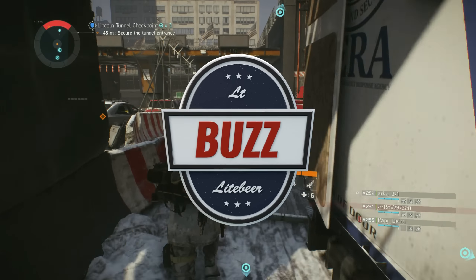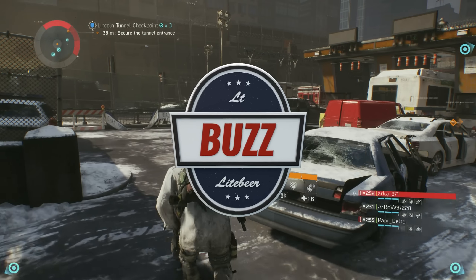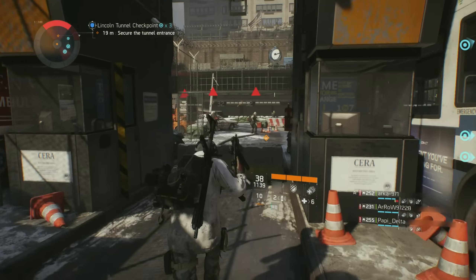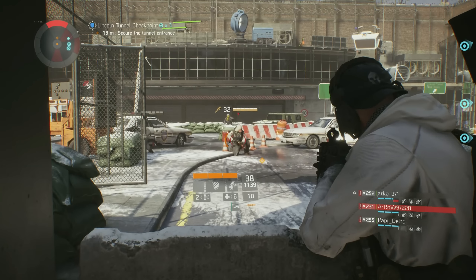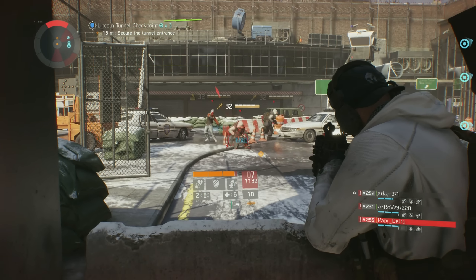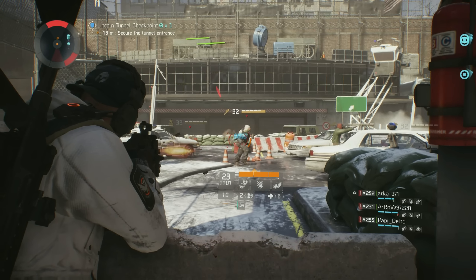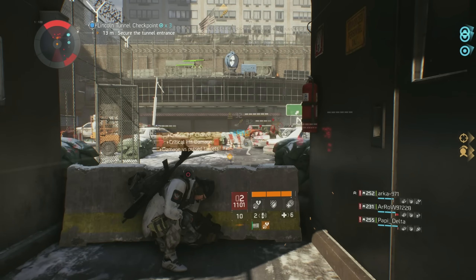What's going on guys, it's Lieutenant Buzz Lightbeer and today is episode 2 of What Were They Thinking, where I take a critical look at how the developers at Massive have incorrectly programmed a weapon in The Division. Last week I covered in depth the FAL Assault Rifle, and if you haven't yet had a chance to view that video I will leave a link in the description below.